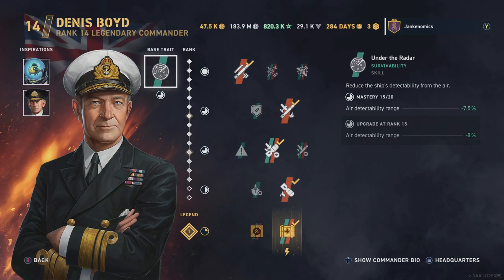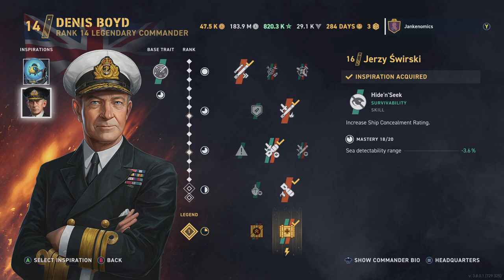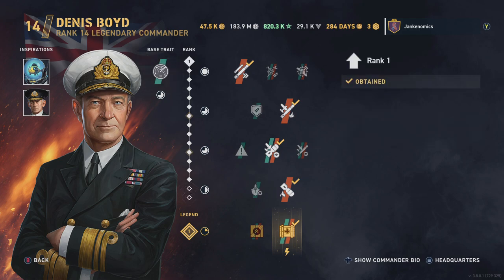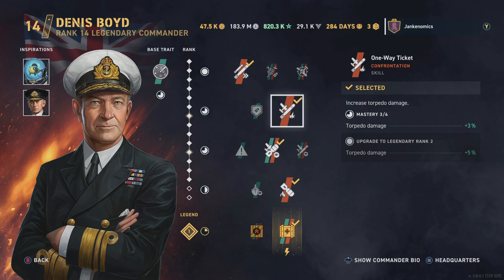Without further ado, let me get into the Dennis Boyd commander build. These ships have slow torpedoes, so I want to do everything I can to make them faster. I'm running Space Fishy for that, and also trying to get concealment up in case destroyers or cruisers move in on my territory. I'm taking Jersey Swirsky as an inspiration. Base trait on Dennis Boyd is air detectability at 7.5% with my current build — he's at Legend 1, I just don't have him ranked up as much as other commanders.